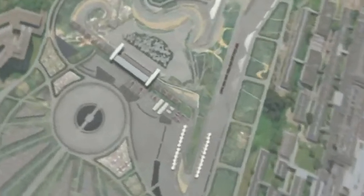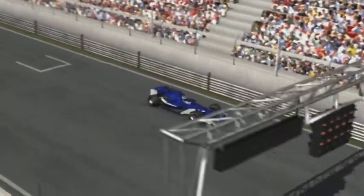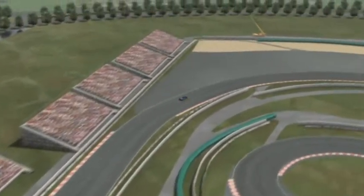Still fairly new, the Shanghai International Circuit is located a good hour's drive from the city in the former Anting marshlands. And like so many new things in China, the Formula 1 circuit is of only the highest quality. It's correspondingly popular with many of the drivers.